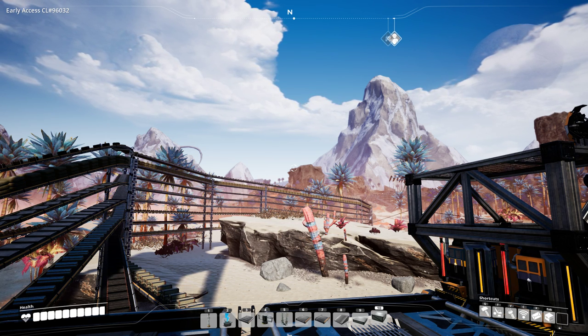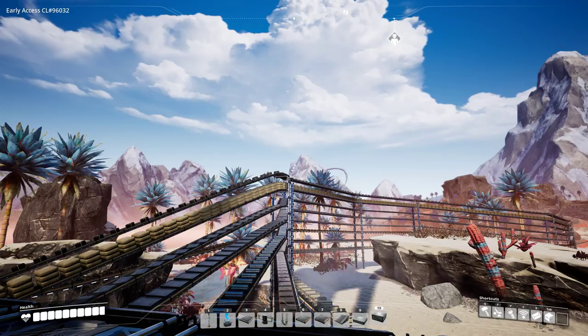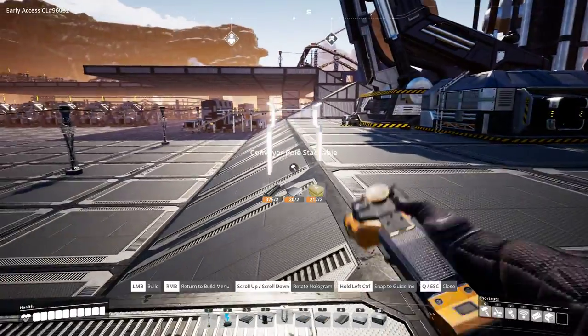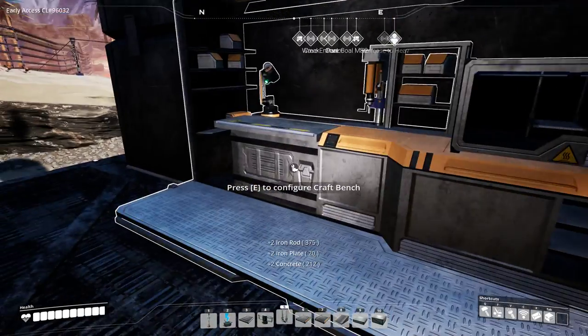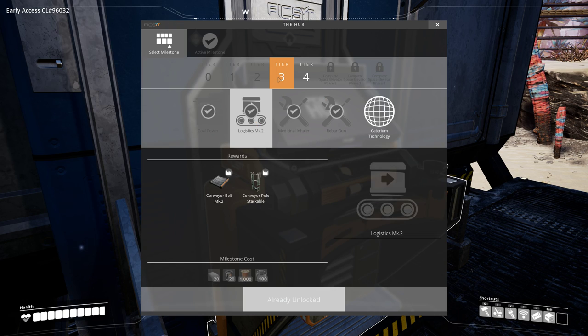Let's first cover the main bus. As you can see in front of you, this is the main bus that I've built. One requirement you will need for this is stackable conveyor poles. They look like this, and to get them you need to research the technology Logistics MK2, which you'll find in tier 3 as shown on the screen. This technology also unlocks the conveyor belt MK2.